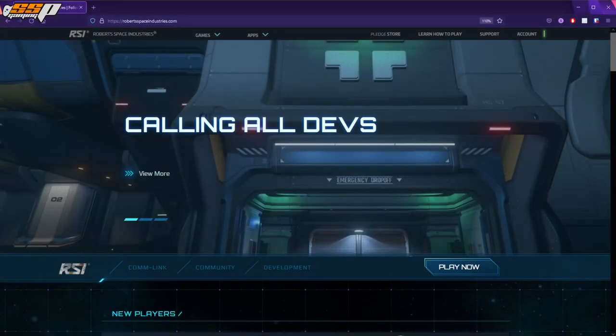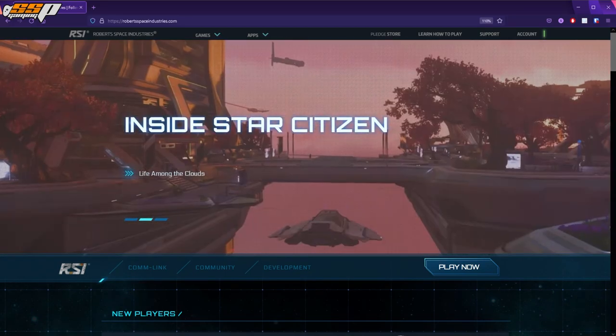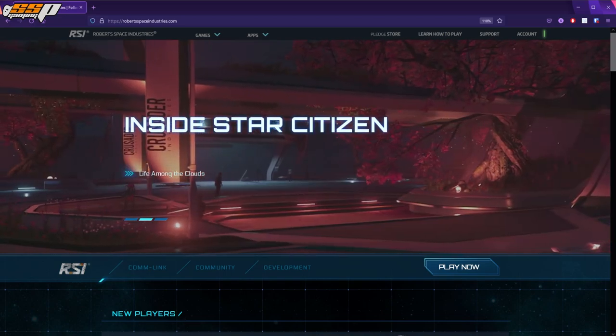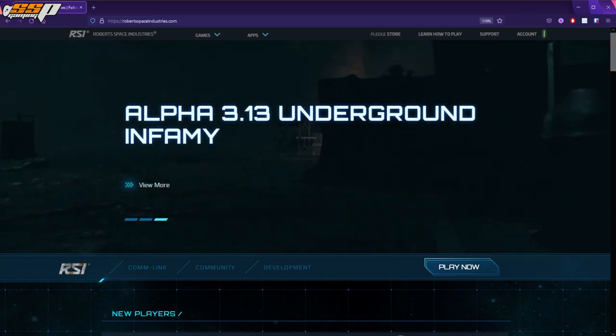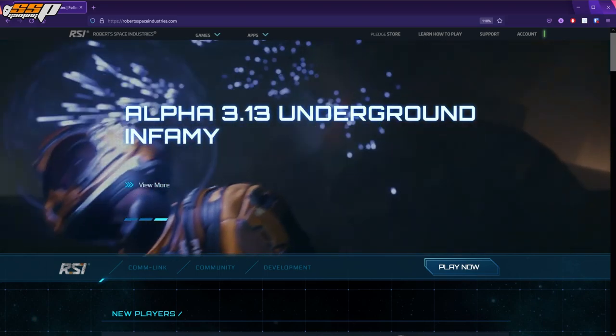Hey everyone, my name is Tom, otherwise known as Scary Spikes, and welcome to another Star Citizen video. In today's video, we'll be talking about different things to do on the RSI website and how to do them. A lot of new players unfortunately don't know these things, and it makes their experience more difficult. We're going to go over a few things, such as doing a character reset, copying your character to PTU, and much, much more.